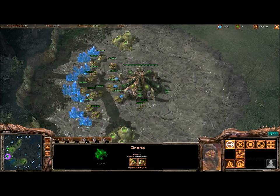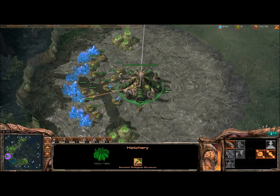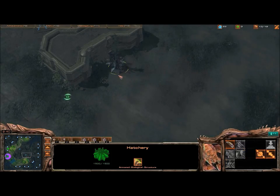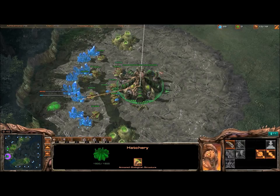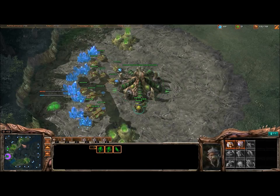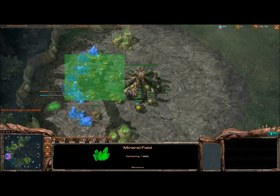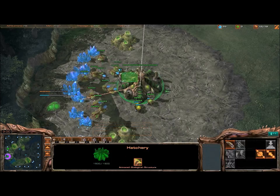Checking close positions, I discovered in this game that he's actually cross positions, which is probably most favorable to this build especially since it discourages 4-gate all-ins. If you're really good at cross-position warp-in it won't matter typically, but it helps. Every little bit will help.